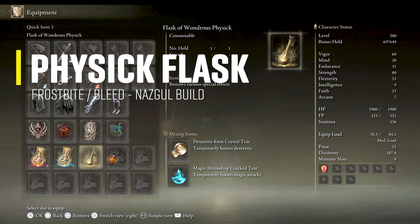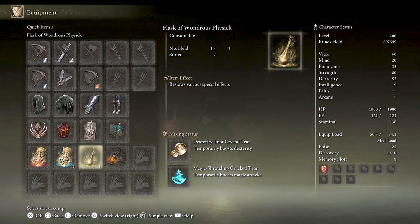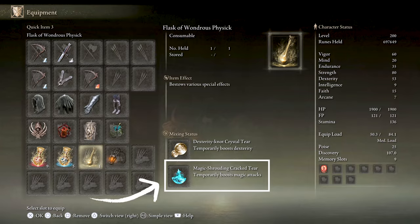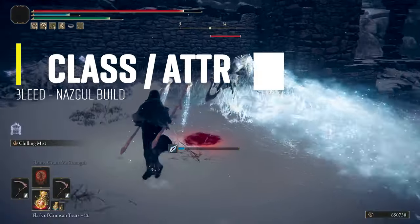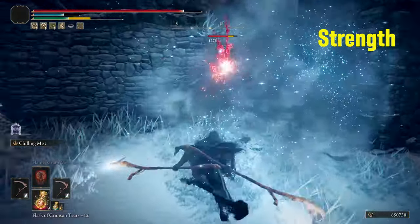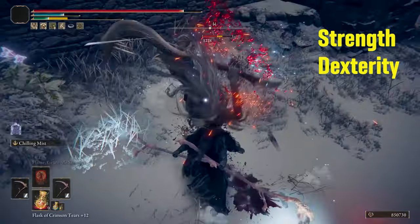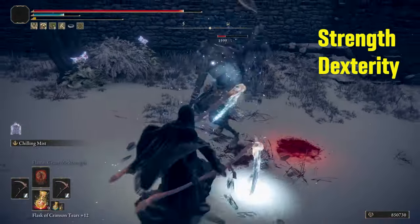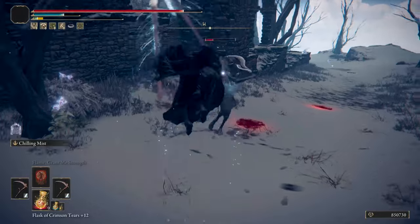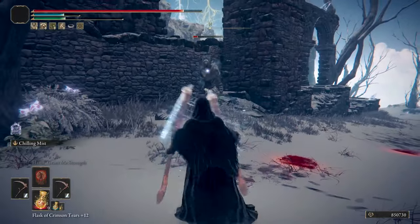For the physique flask I have the Dexterity-Knot Crystal Tear, which increases dexterity by 10 for more damage with the Gravesite, and the Magic-Shrouding Cracked Tear, which increases magic attack with the Gravesite by 20%. The primary attribute of this build is strength since the Gravesite scales C at max level, and dexterity is the secondary attribute because more points here yield more damage than intelligence. Make sure you have good vigor and endurance, especially if you want to rock a third weapon for the frostbite reset.